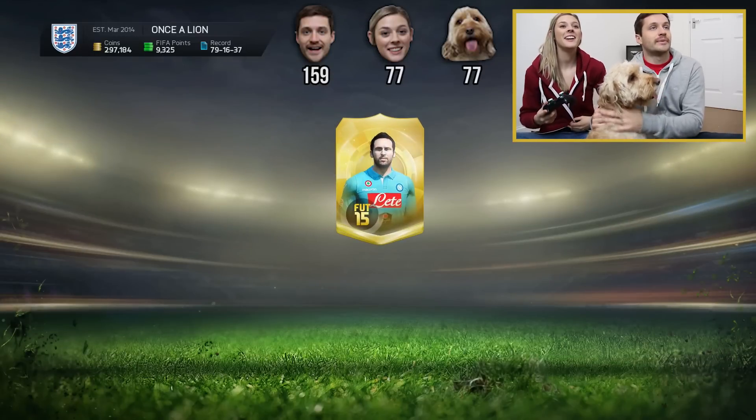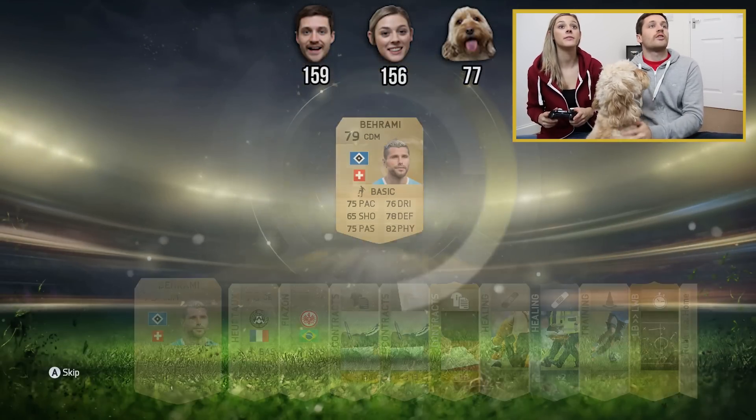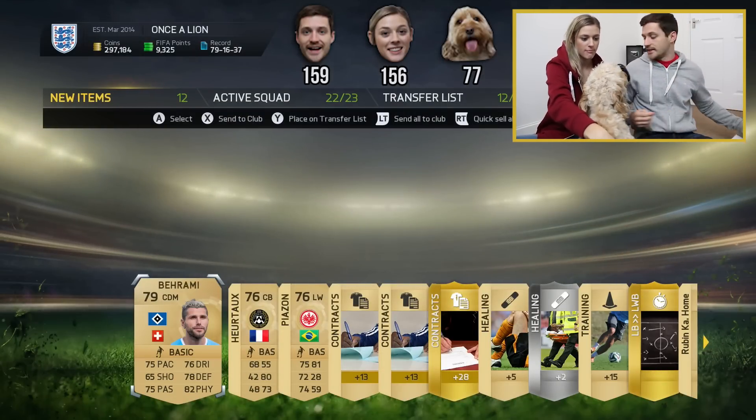Who am I going to get in the second pack? 78. 79 — Barami, ex-West Ham player, Barami. What do you think about that, Tiger? Alex gets 79.